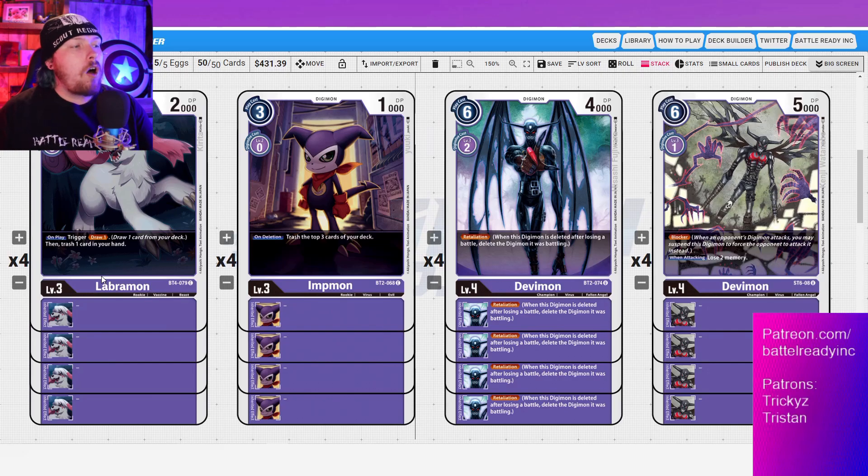Next is Labramon — one of the newest cards for purple. On play, trigger: draw one, then trash one card from your hand. Essentially purple got its own Gobumon for their strategy. No matter what purple deck you're playing, you're going to be filling up your trash in one fashion or another, so being able to draw one while doing that is amazing.